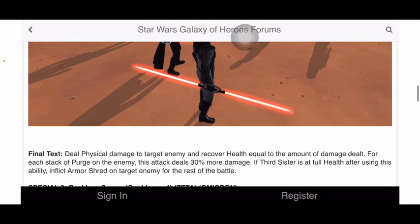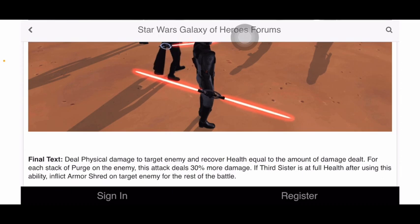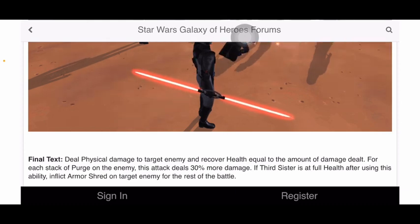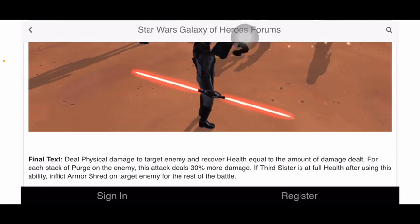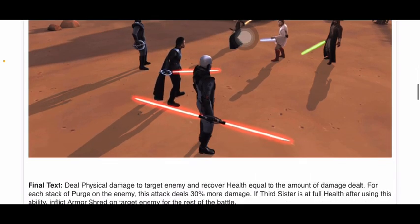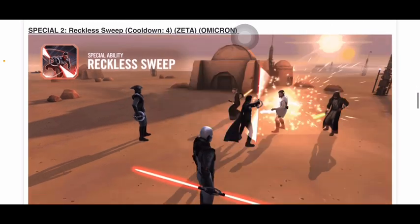If Third Sister is at full health after using this ability, inflict Armor Shred on the target enemy for the rest of the battle. Third Sister does seem a lot better than the other inquisitors — though they all sounded good and then sucked. The health recovery is nice, and with five stacks of Purge that's 150% more damage, so you might want to mod her for offense.